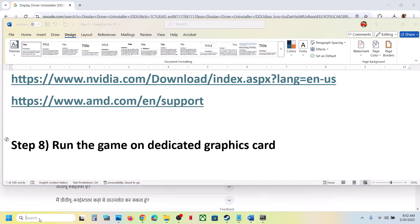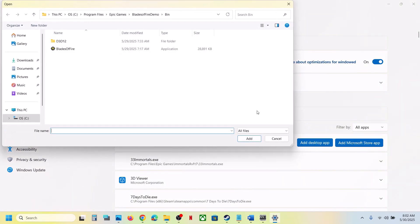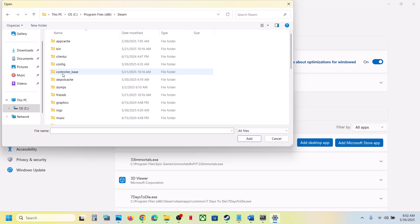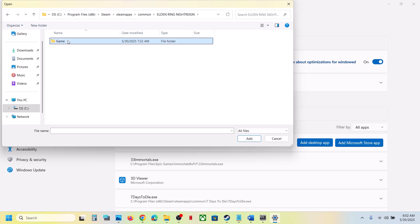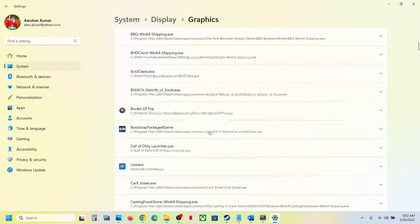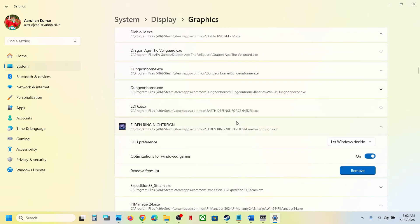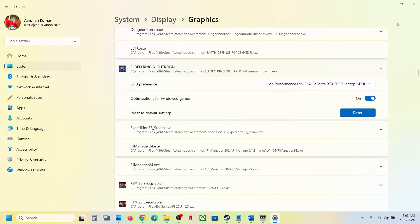The next step is to run the game on the dedicated graphics card. Type Graphics Settings in the Windows search box, click on Graphics Settings, click Add Desktop App, go to the game installation folder, open the game folder, select the game EXE file, and click Add. Once the game appears in the list, click on it and set the GPU Preference to High Performance. Your graphics card will appear here. Then launch the game and check.